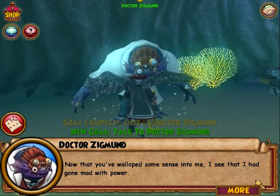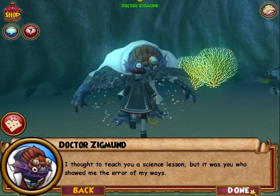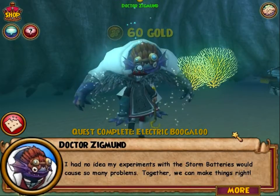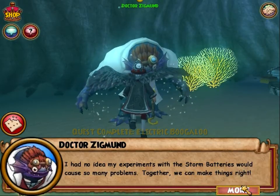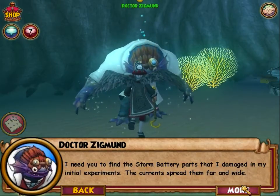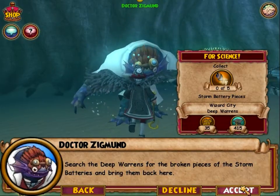Now that you've walloped some sense into me, I see I have gone mad with power. I thought to teach you a science lesson, but it was you who showed me the error of my ways. I had no idea my experiments with these storm batteries would cause so many problems. Together we can make things right. I need you to find the storm battery parts that I damaged — the currents spread them far and wide. Search the deep war ends for the broken pieces and bring them back.